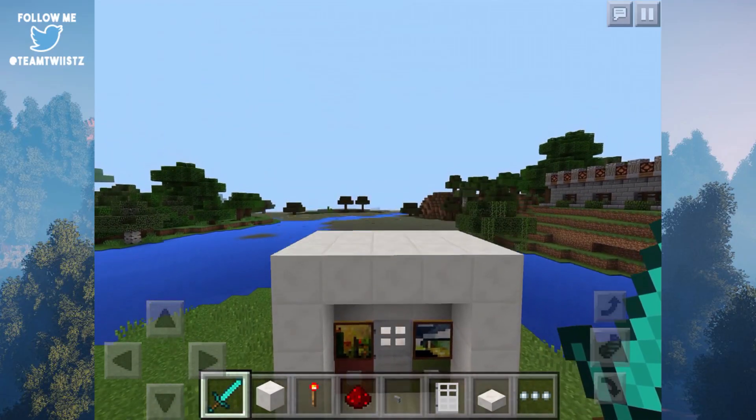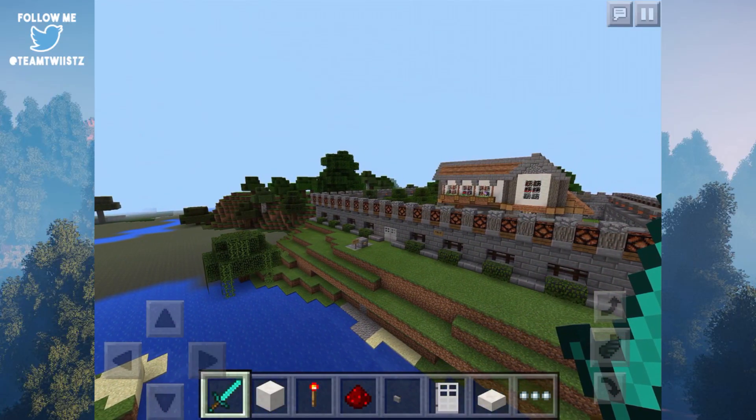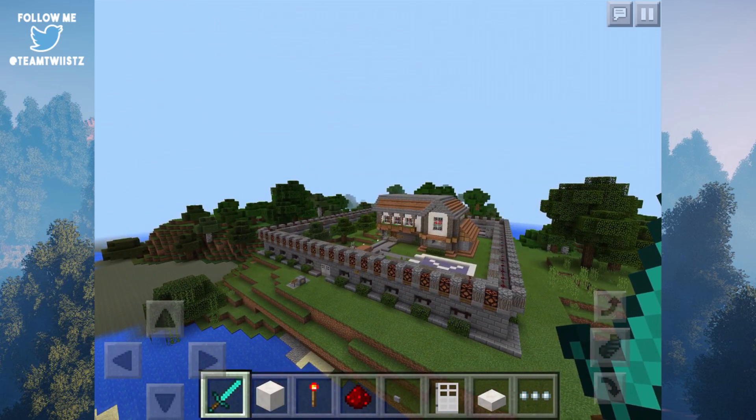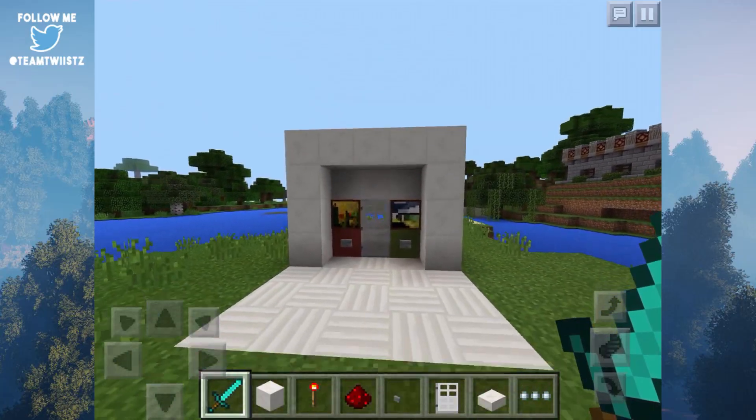One thing I do want to mention is that this door is actually an adaptation of my original redstone door, which can be found in my Minecraft Pocket Edition redstone house. If you want to take a look at this epic house, you could click on the annotation on your screen or in the description box down below. But anyways, let's go ahead and take a look at our toggleable door.